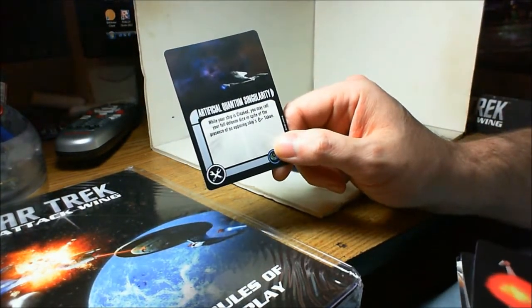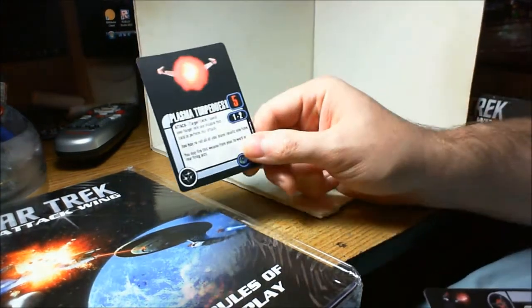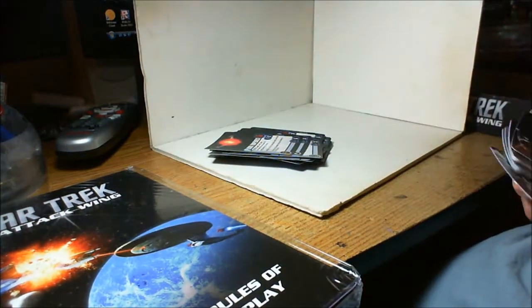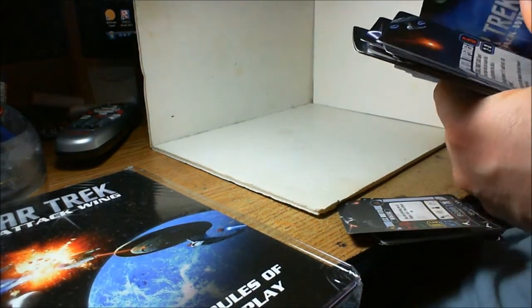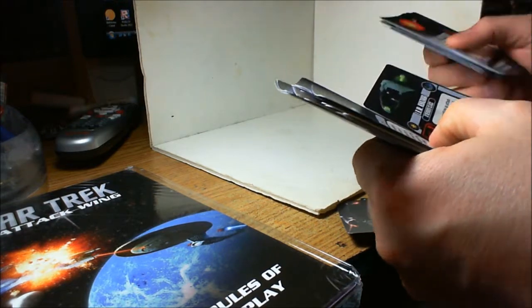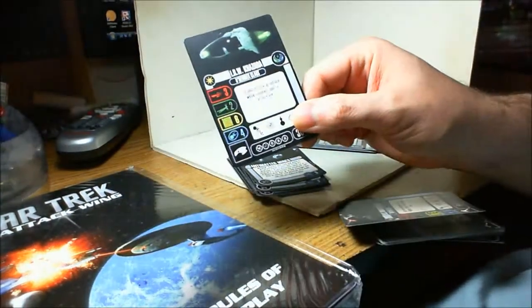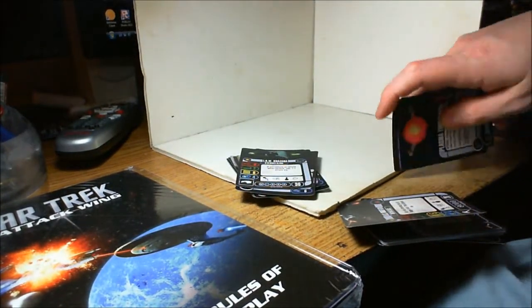Artificial Quantum Singularity nullifies a scan token. Plasma Torpedoes allow you to reroll all of your blank results. And there's the Kazara — this is the named ship that comes with the set. If you initiate an attack while it's locked, you add plus one attack, which is definitely not bad. This one also has an attack slot, so you could actually take the Advanced Weapon System on there.